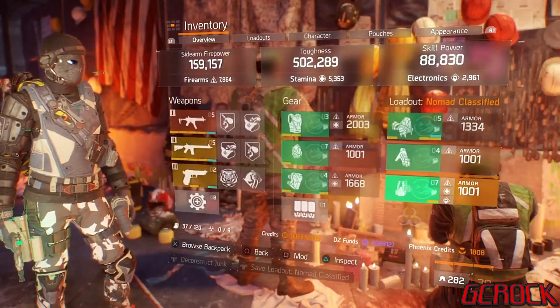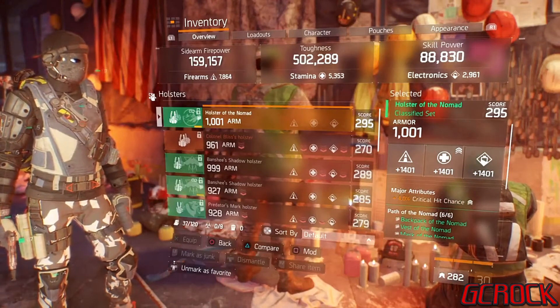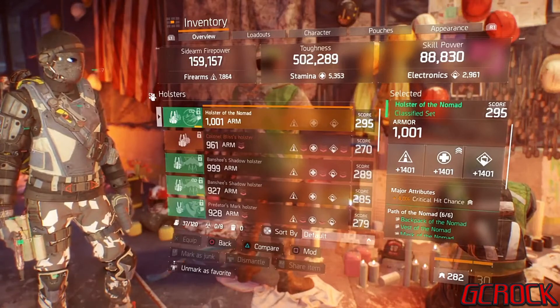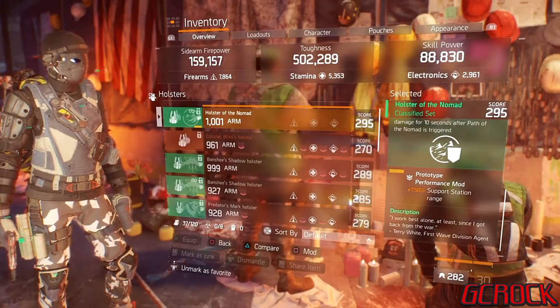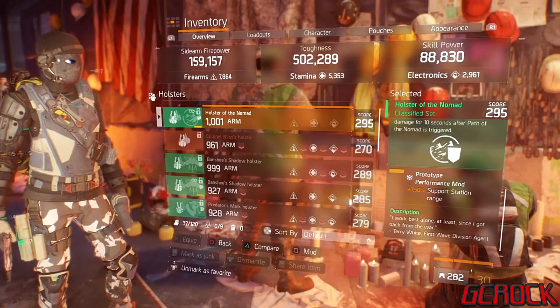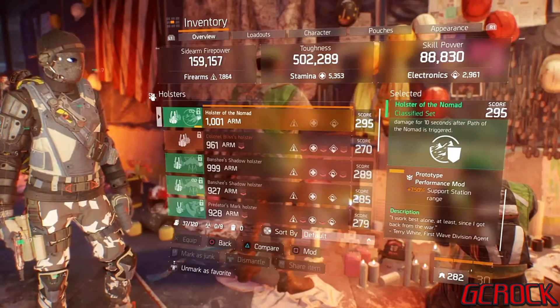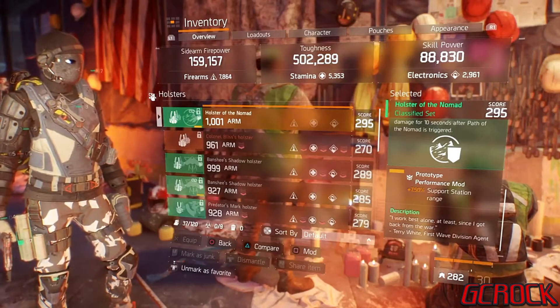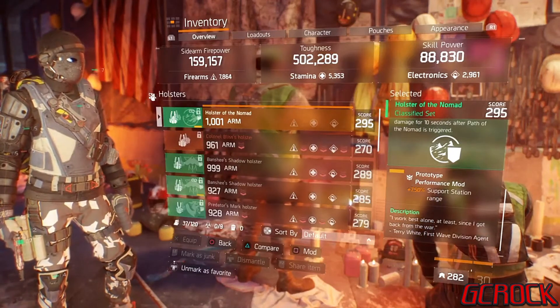Finally, my holster — all maxed out. Firearms, stamina, and electronics, and I rolled critical hit chance on it. The performance mod I have on it is support station range. So that gives me 30% support station range in total, which is quite an increase. If you're running around in a team, I think it's a great tactic — if one or two of you run a support station just to give that extra bit of health.